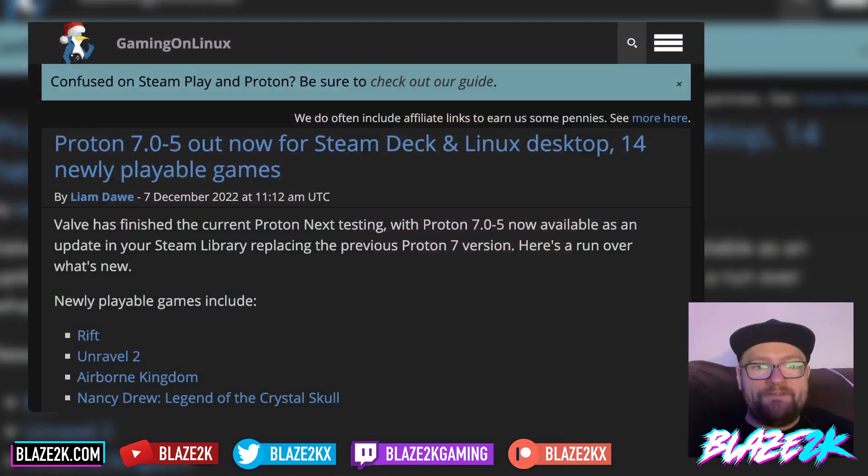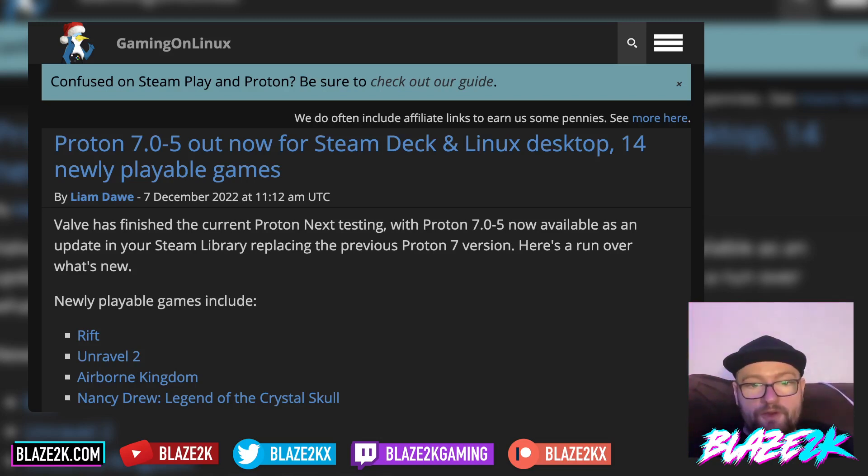Proton 7.05 is finally out, first on Deck and Linux Desktop, and there are 14 new playable games. Now this is the official version of Proton — not Proton GE — so it's Valve's official release. Valve finished the current Proton Next testing, with Proton 7.05 now available as an update in your Steam library, replacing the previous Proton 7 version.